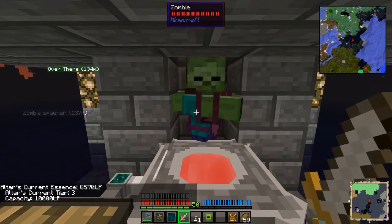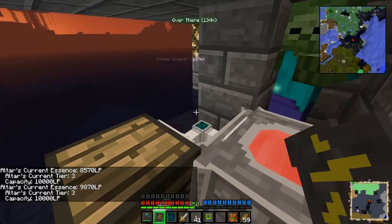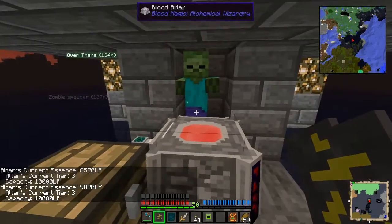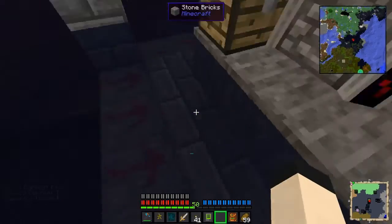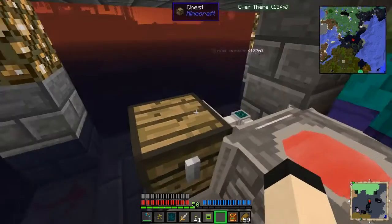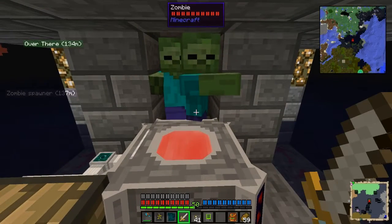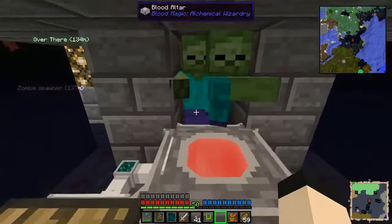We have 8750 LP. If I were to kill one of these guys we now get 9870, which means we get exactly 1300 from them. Every one of these runes of sacrifice increases the amount of blood gained — because they're sacrifice and not self-sacrifice — by an additive 10%. So we're getting a 160% increase.